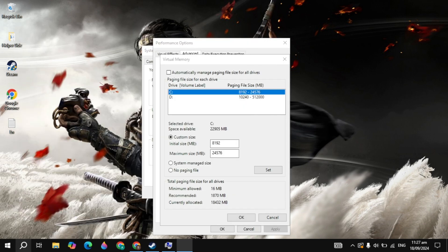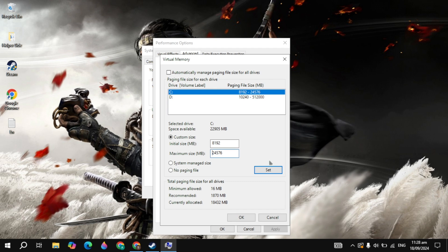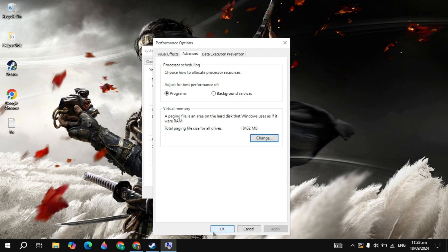Open the Calculator from Windows search. If you have 8GB of RAM, multiply it by 1024 and type that value in the Initial Size. Then multiply it by 3 and type that value in the Maximum Size. If you have 16GB of RAM, multiply it by 1024 for the Initial Size, then multiply by 3 for the Maximum Size. Once the values are entered, click Set, then click OK, and apply the changes.